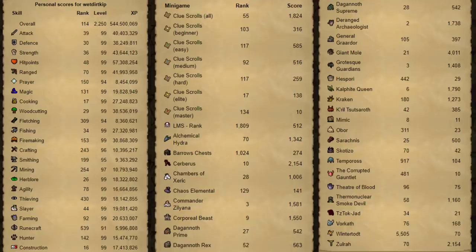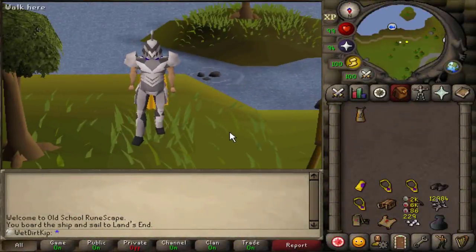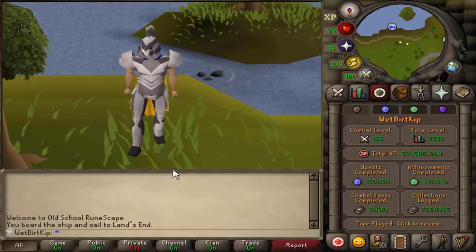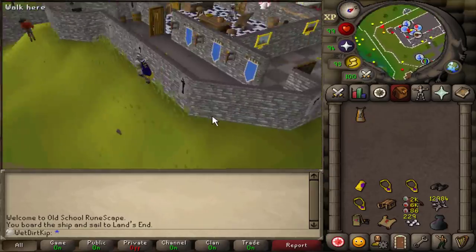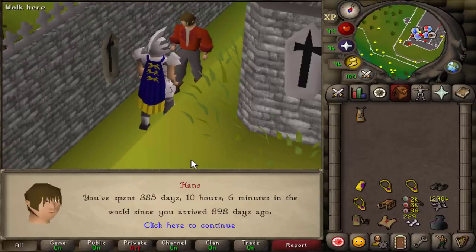The date is October 1st, 2021. Group Ironman is coming out in five days, so over the next few days I'll take the time to edit videos and get ready for Group Ironman. I pretty recently did a two-year progress video where I went through everything in the POH, all the stash units, everywhere I could possibly store items on the UIM — so I'm not going to go through all that again as it would add an extra 30 or 40 minutes. As for these numbers: we have 778 things in the collection log, all the quests done, all the achievements done, 94 combat diary tasks done. Let's check with Hans — this is the last time I'm going to hunt you down on the account. In total, we have spent 385 days on the account since first arriving in the world 898 days ago.